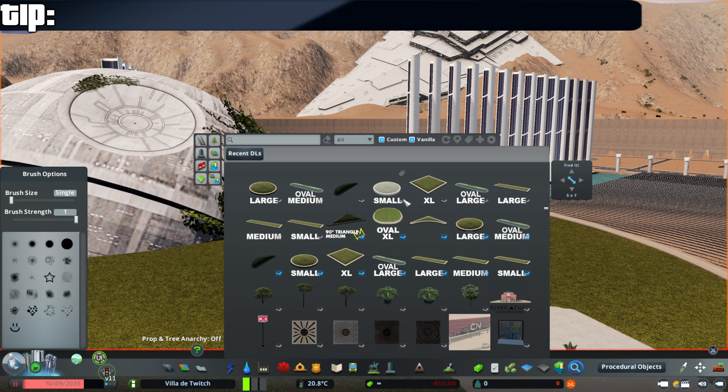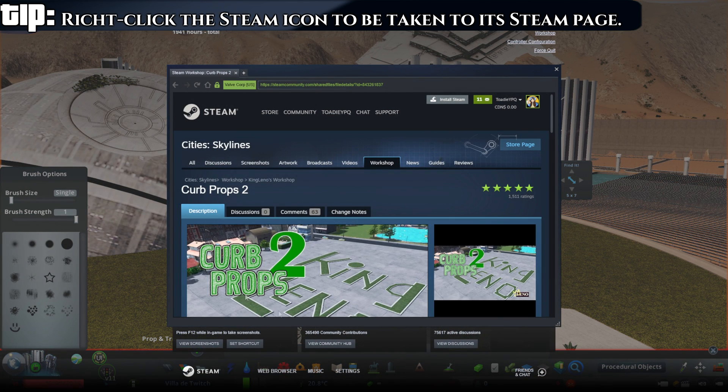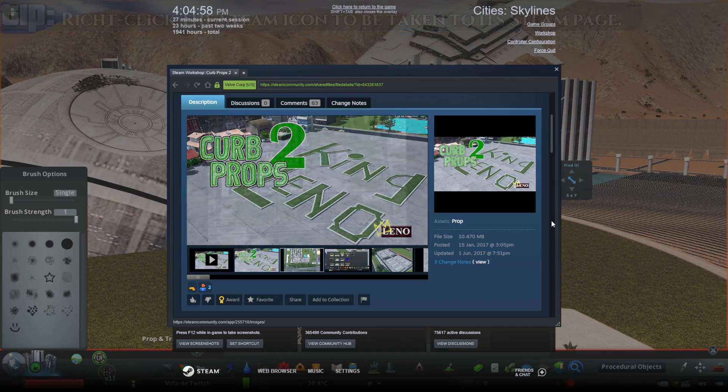Speaking of the Steam Workshop, if you go back to that same symbol and you just right-click it, it will bring you to the Steam Workshop page for that item.